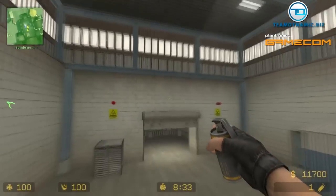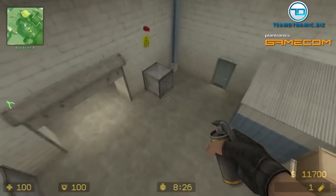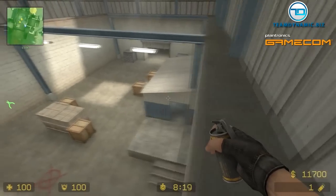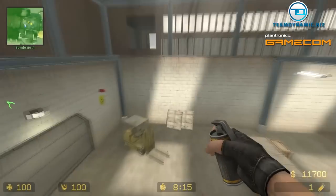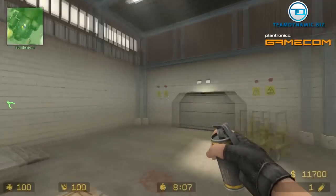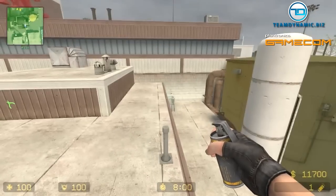On this strat, we're gonna give totally this upper bombsite to the terrorists. With the new DX-81 flashes, it is really hard to hold this bombsite from every spot. Even if you're playing rafters, you can get blind. Forklift, back van, top of hut - all these classic spots are blindable. Some teams even like to throw flashes with two guys at the same time.